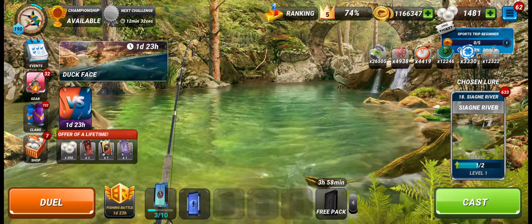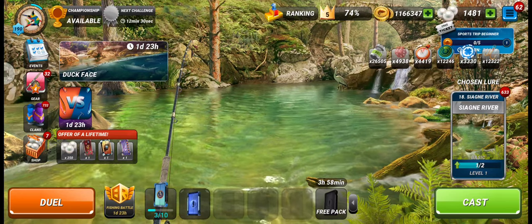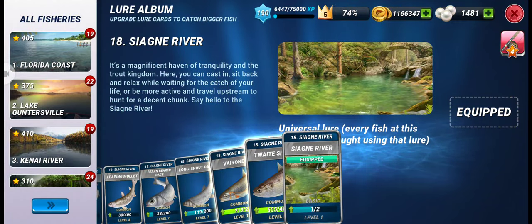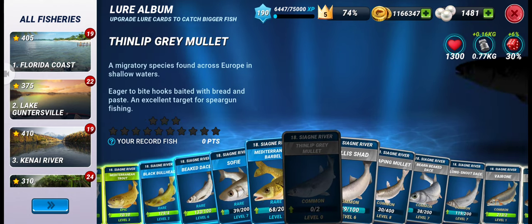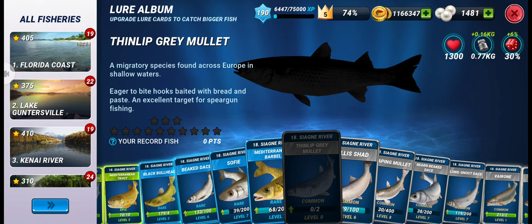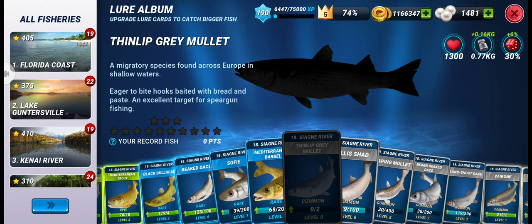Hello guys, welcome to Badnology. Today Fishing Clash announced a new common fish in Siagne River fishery called Thin Lip Gray Mullet, and as you can see I don't have this fish yet, so let's go and get this.